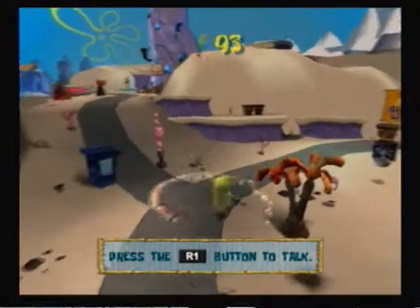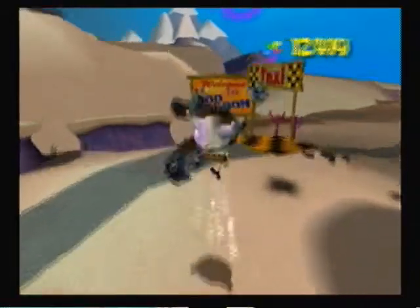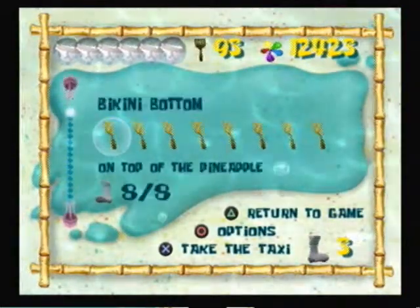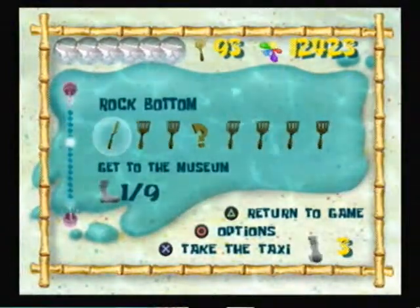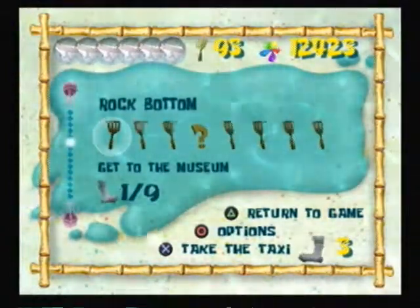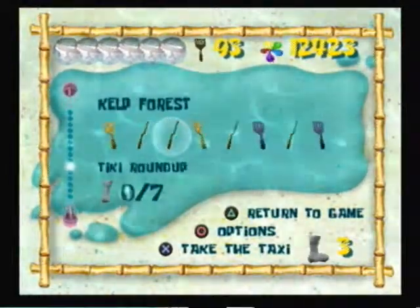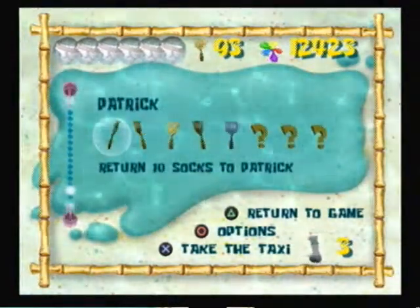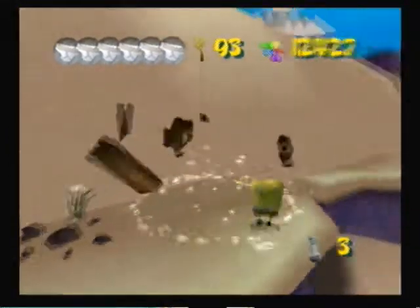Okay, now I actually do have a plan for the next sock video. Because I know that we actually have a couple more socks to get. We have spatulas to get — we have one in Rock Bottom, two in the Kelp Forest, and then the rest for Patrick. So we have one in Rock Bottom and two in the Kelp Forest.